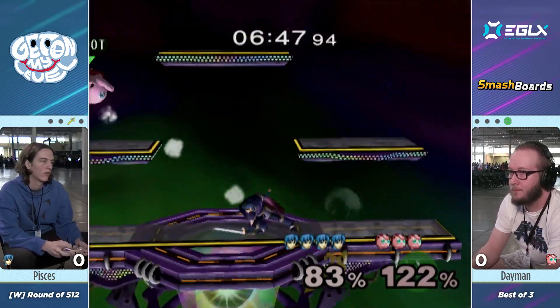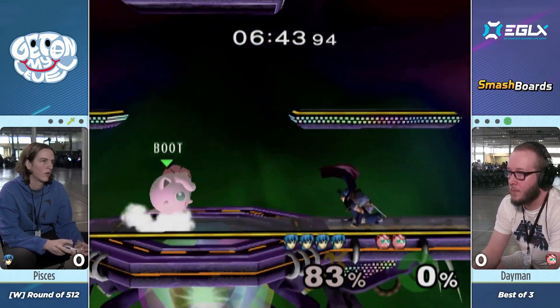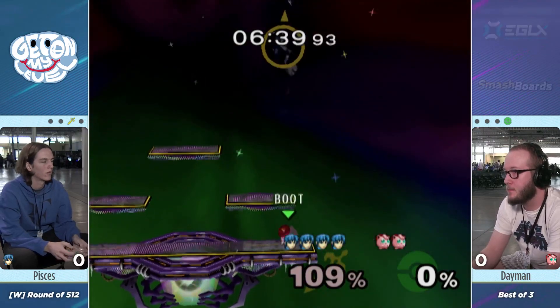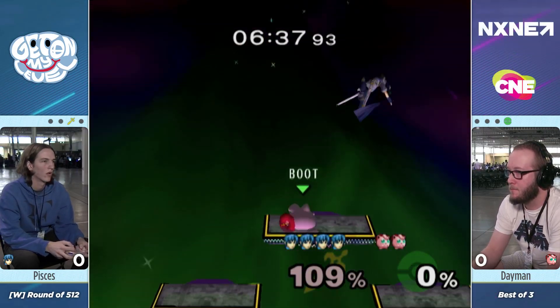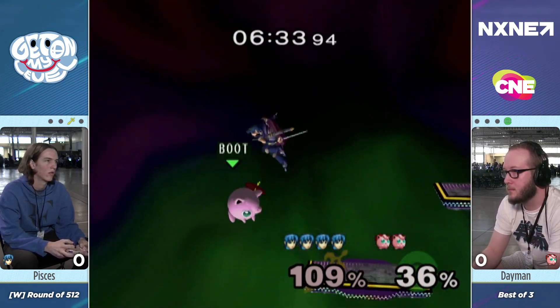One thing I'm really impressed by out of Pisces so far this game is his use of back air. Because a lot of the time, Marth tends to have struggles covering the space behind him. But Pisces has had very creative use of back air — like falling and sweeping behind him. It's caught a couple of times on the platform as well.